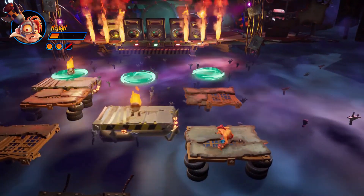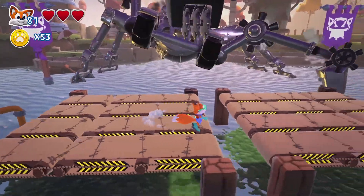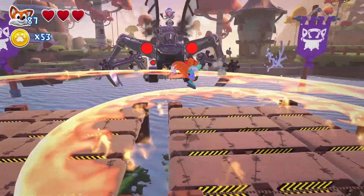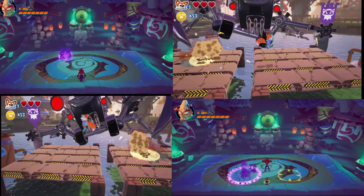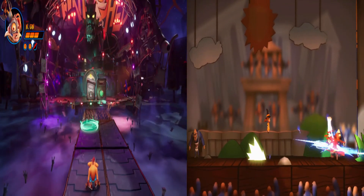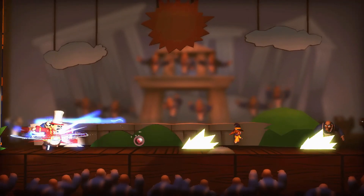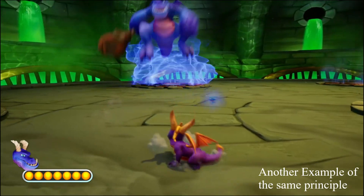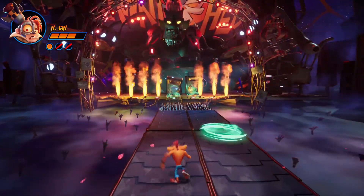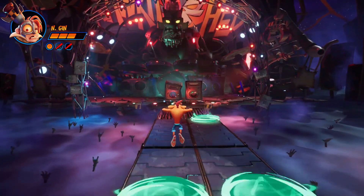The attacks you have to dodge are things you've seen before in other games. They might look different but it's the same principle — a point of impact that creates a wave to jump over, or a direct attack you have to jump over. The bosses stick too close to the pattern and don't really offer up anything unique. It's things you've seen in other platformers if you are familiar with the genre.